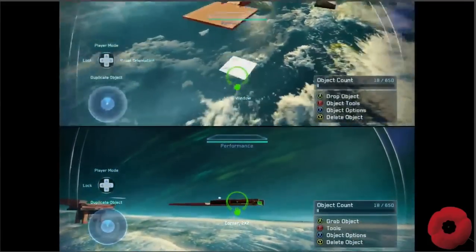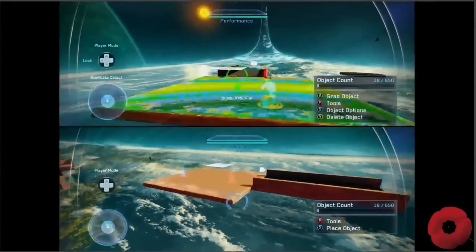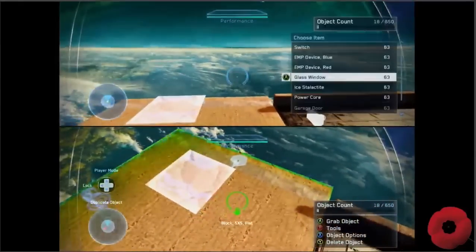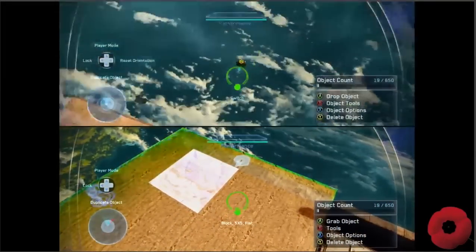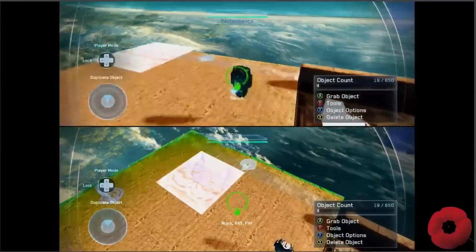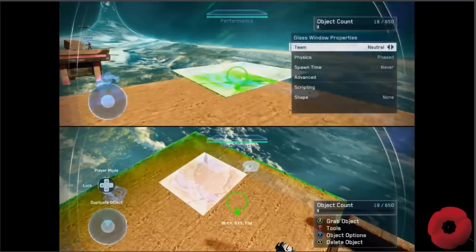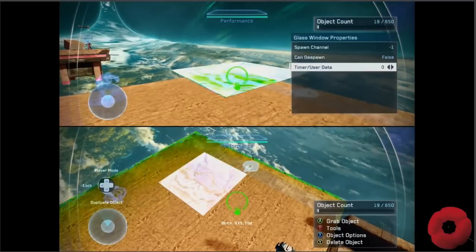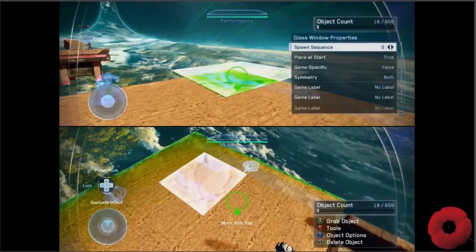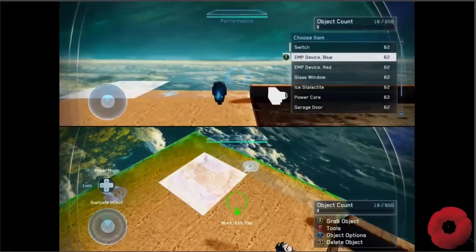What does the glass window do? Can I break it? I'm sure you can — I want to see if I can script it to break. You hit the switch and then it shatters maybe? Scripting — candy spawn, time, user data. Maybe not, let me grab a door.